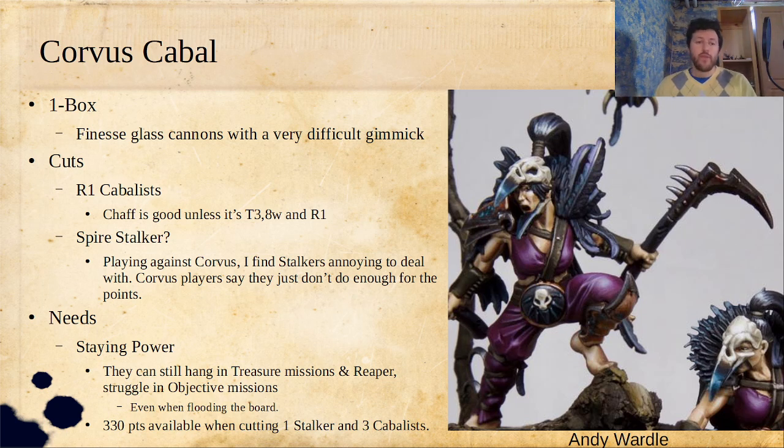What I would cut out of one box is the Range 1 Cabalists. Chaff is really good in this game, but not when it's Toughness 3, 8 Wounds, Range 1, has to get within combat range of the opponent to do anything, and then just gets smushed. So I would get rid of those.